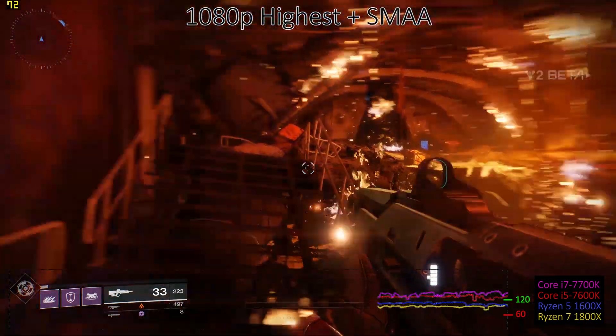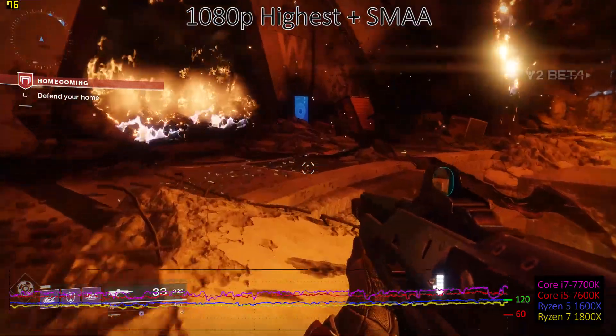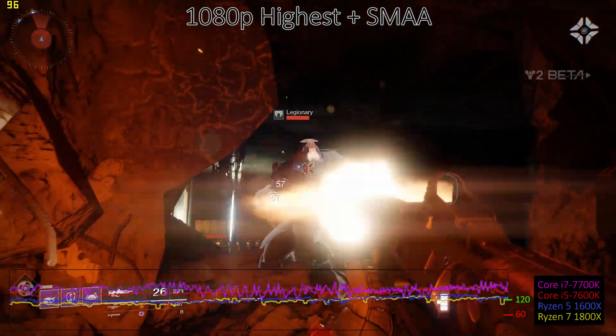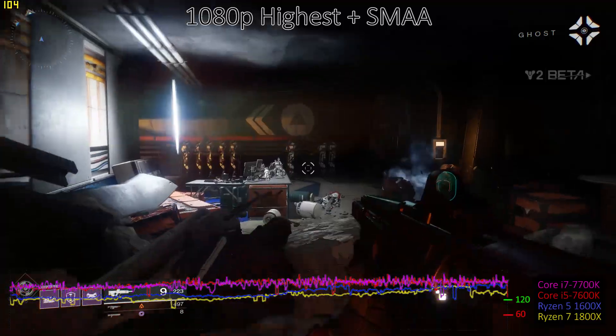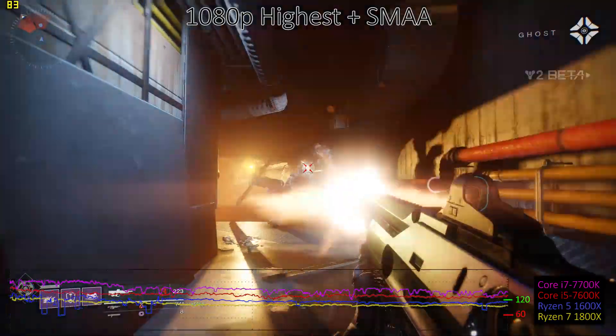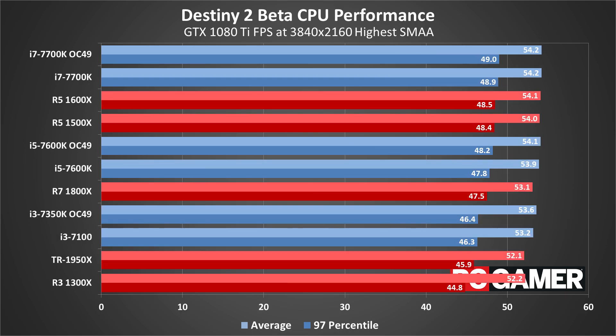Now that we've looked at the graphics cards, let's talk about CPUs for a minute. Looking at four CPUs, Intel once again holds the lead — but that lead really only applies if you're running at lower quality settings. Once you're at 1440p, the lead becomes a lot more tenuous, and at 4K basically all of the CPUs perform the same. This is only with a high-end GTX 1080 Ti; if you have something like an RX 580 or GTX 1060, the performance differences even at 1080p medium start becoming far less substantial.